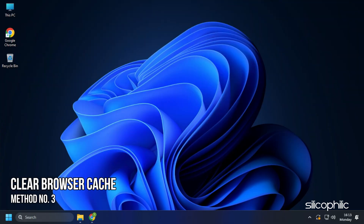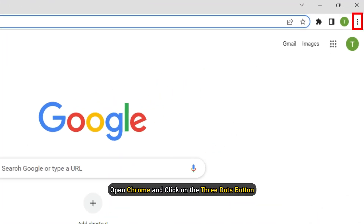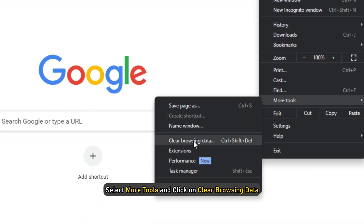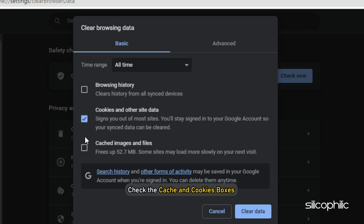Once done, restart your computer. Method 3. The next thing you can do is clear the browser cache on your PC, if you are playing the game on your browser. Here we are showing the steps with Google Chrome. Open Chrome, click on the three dots button, select More Tools, and click on Clear Browsing Data. Set the time range to All Time, check the Cache and Cookies boxes, and click on Clear Data.